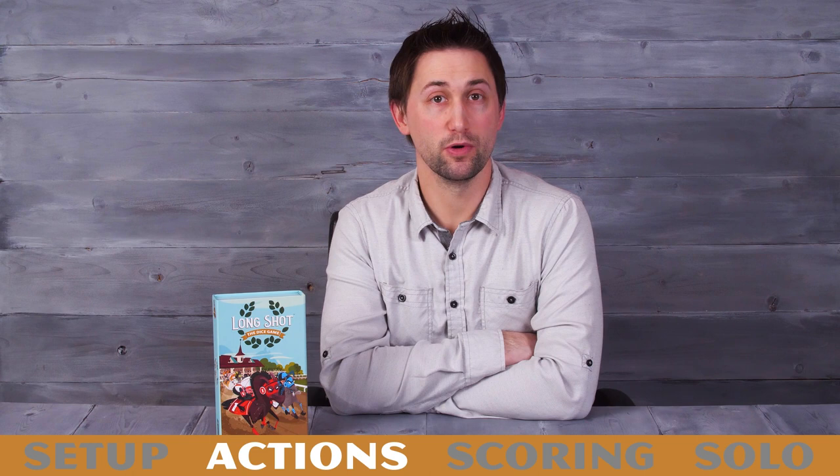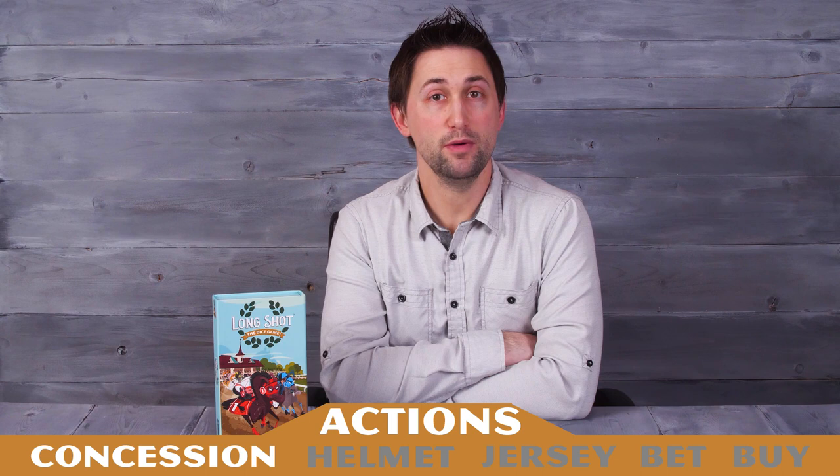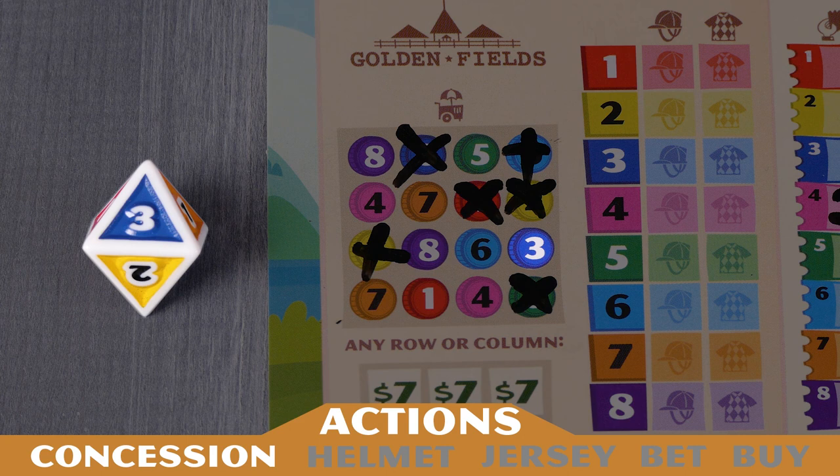So after horse movement, each player will take one action, in turn order, starting with the active player. There are five different actions that players may take: Concessions, Helmet, Jersey, Bet, and Buy. The concession action will allow you to mark off one of the circular spaces on your concession grid.